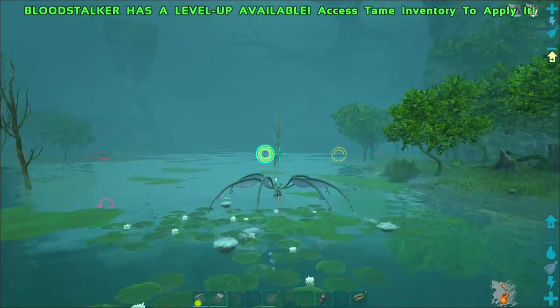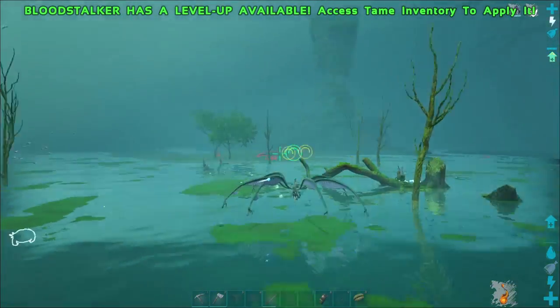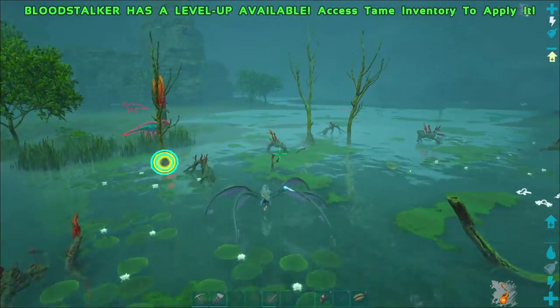Taking a play out of the Waterstrider's playbook, the Bloodstalker skates across surfaces of water and it does so very, very quickly.